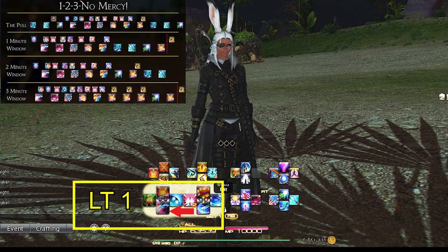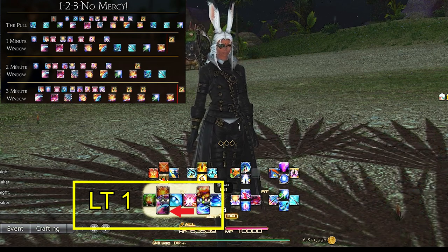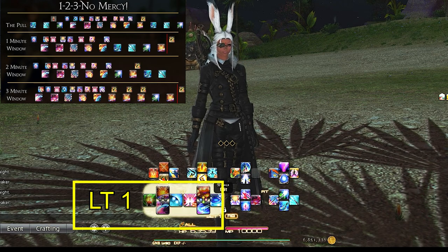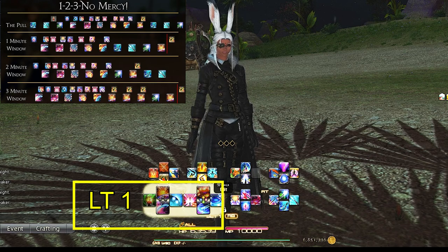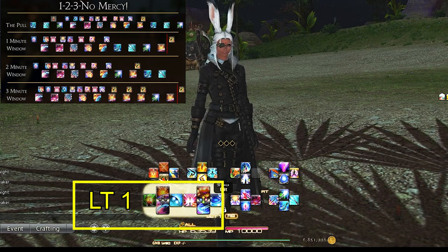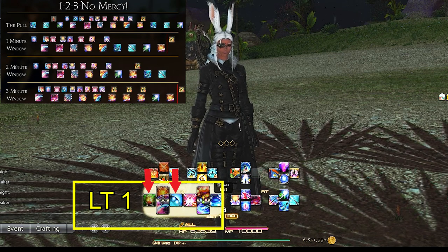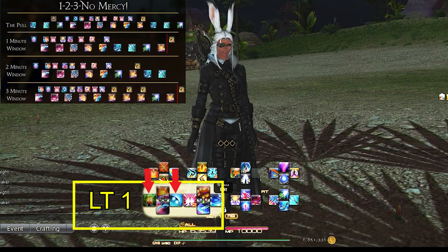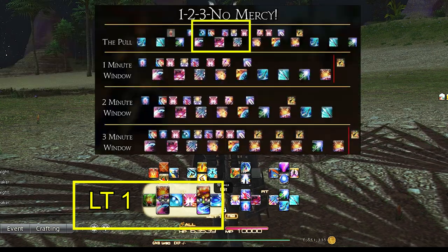Left trigger 1 d-pad is our all-important Gunbreaker abilities and Gnashing Fang combo. It's kind of a weird mashup of weaving and double weaving, so let's go over it. I specifically have them set this way for when we enter our first Gnashing Fang combo and then double weave Blood Fest and Continuation together. From here, most players might think you're going to continue the Gnashing Fang combo, but we actually jump back over for the Double Down portion of the opener.